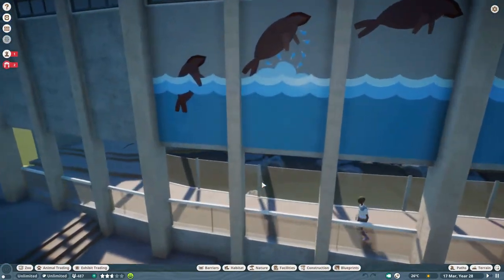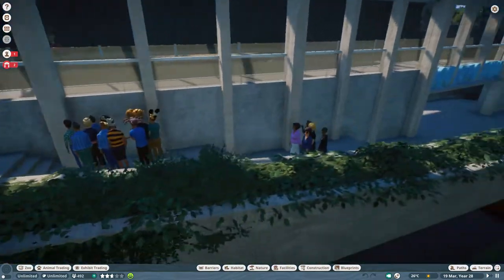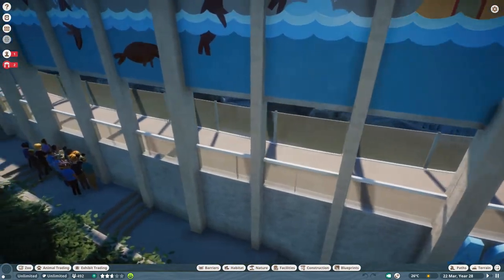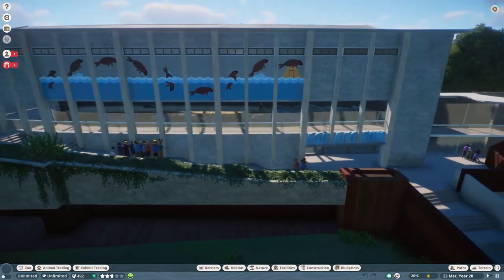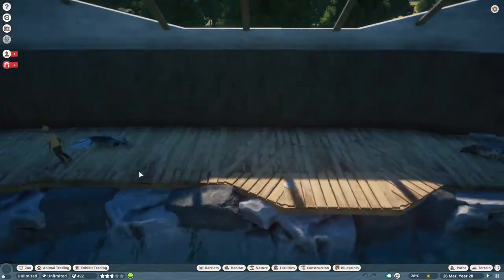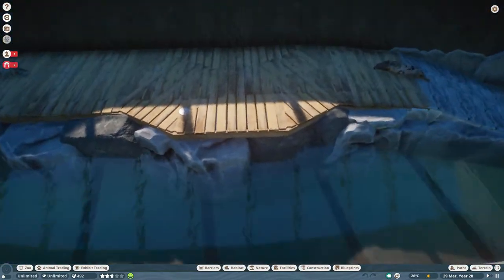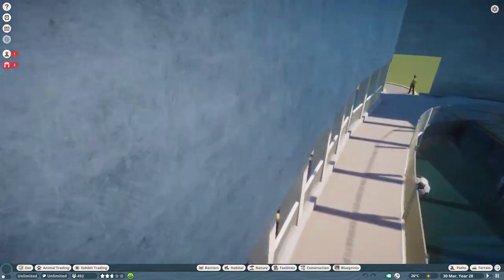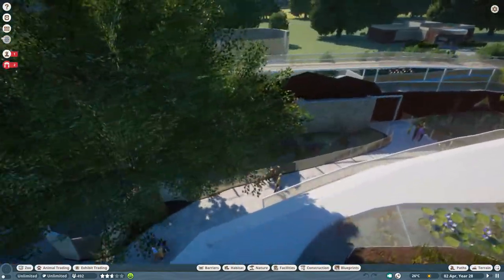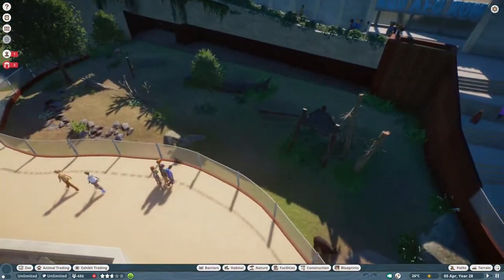Other people have also suggested some kind of Madagascar-type theme, since there was already an area dedicated to nocturnal animals — that could fit well with a Madagascar theme for the entire building. I think they probably won't get rid of the water and aquarium-related infrastructure since it's quite expensive. Though it's possible they would remove it because of maintenance costs. Either way, this area has really good potential to become quite an exciting part of the zoo in the future.